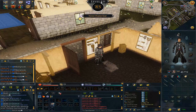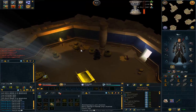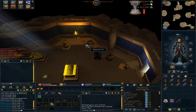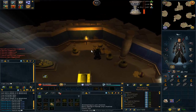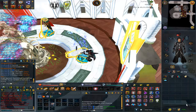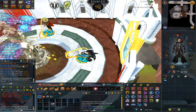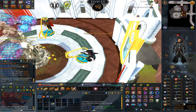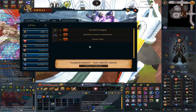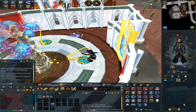I basically used all of that money on herblore. I got myself from 94 herblore to 97, so I'm currently 2 levels off max herblore. I'm doing a little bit of warbands to get some herblore supplies, but I think I'm just going to buy some potions to make — probably some prayer renewals. Maybe I'll do the Morytania medium tasks so I get extra potions while doing herblore there, but Kenneth's Bank works the same.